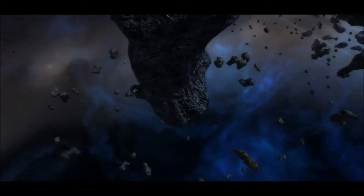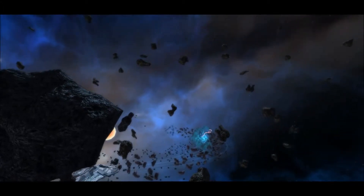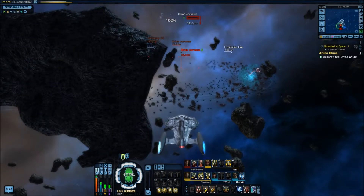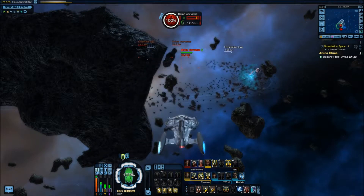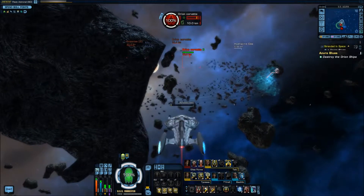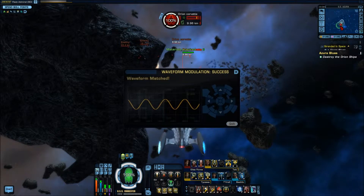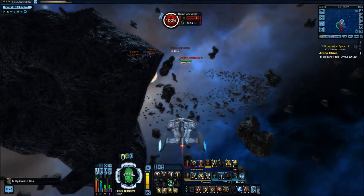Sensors are picking up several light attack craft on an intercept course. We'll need to deal with them before we can render aid to the Azura. Full power to shields, helm — take us in range. Full power to shields, endeavor power to weapons. Hold on — we can scan this hydrazine gas before we get into a fight. If we do that, we can get some extra hydrazine gas which can be used for crafting different weapons later on. Now that we've got it, we can engage those ships.